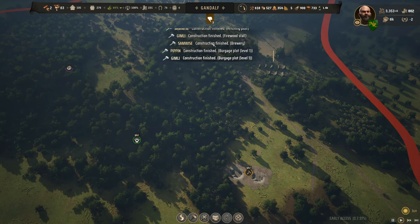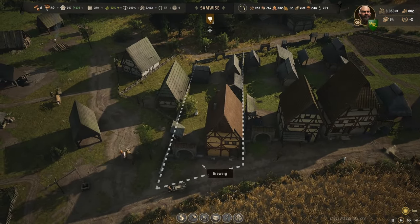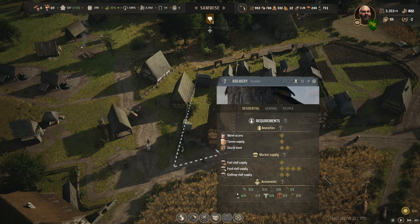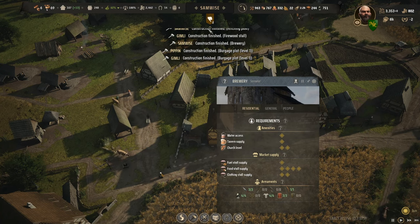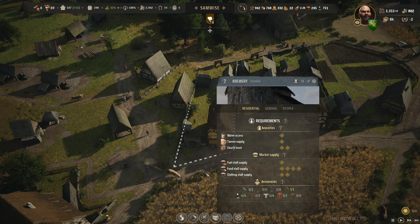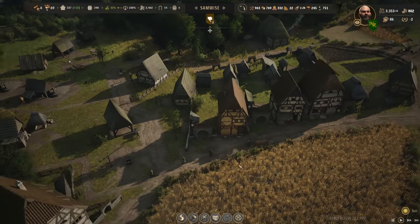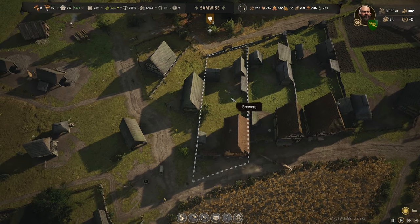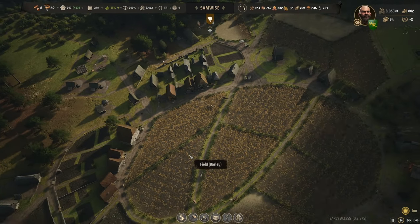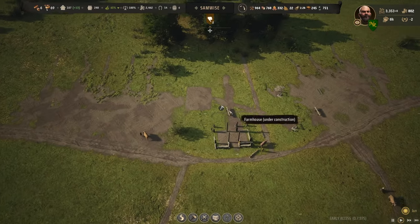Brewery finished — Samwise brewery. I've seen this message multiple times. We finished tier three for these guys a long time ago. Construction finished — brewery? That's odd. I know in other episodes I've come back to the same house and every episode they finish the brewery again. It's not like these chickens or anything — you've been a brewery the entire time. I don't know what to make of that one.